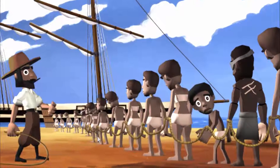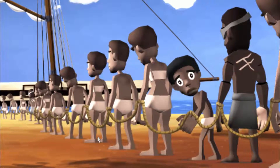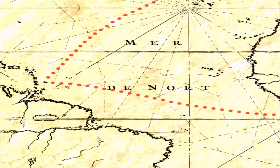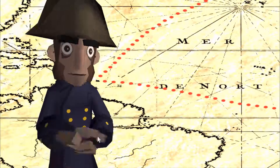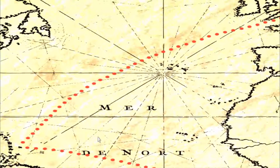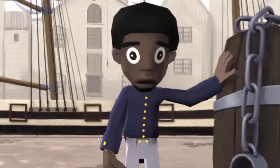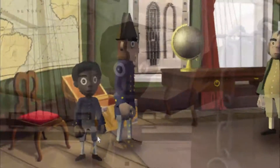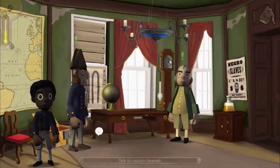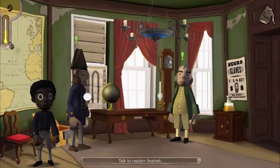The game opens with narration: 'I clearly remember the day I got torn away from my home and brought to the coastline in chains. The journey over the big ocean, the terrors on board — it was pure luck I survived, and it was also my luck I got acquired by the captain. He shipped me to his home, England, where I now serve as his slave.' This is a point-and-click adventure, similar to old Sierra games, and you play as the slave child introduced in the intro.